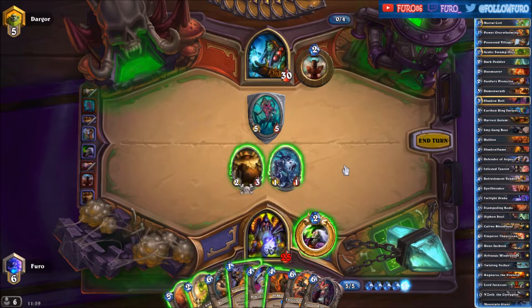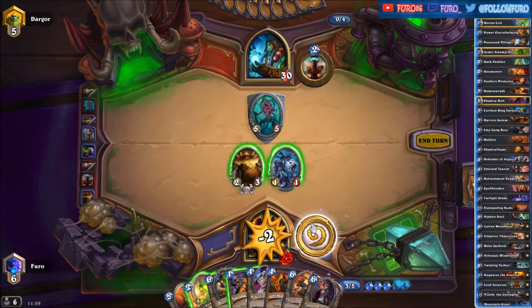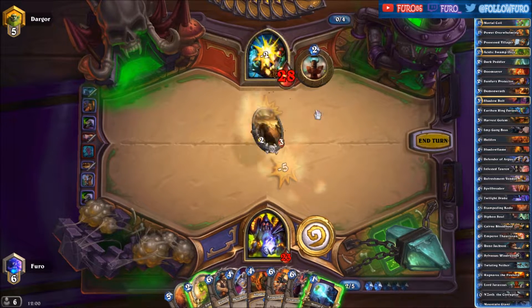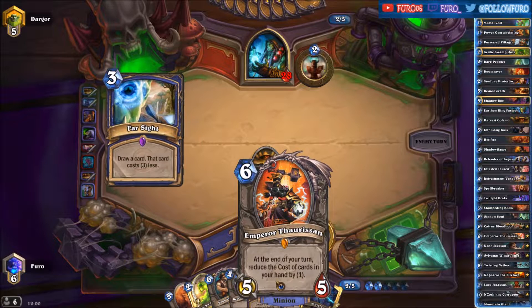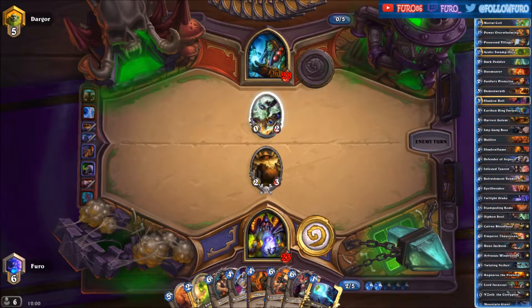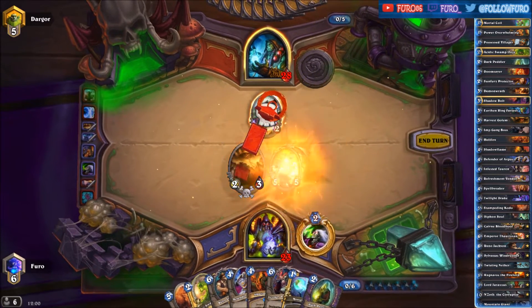We can easily kill it with the Power Overwhelming — that's a good option. We are still using the Life Tap here. It's a Mortal Coil and Power Overwhelming, so the Thing from Below is gone. With so many cards in hand, next turn the Emperor is pretty good. He's playing Far Sight — long time no see — and only another Totem. So we can easily drop the Emperor and also kill the Spell Damage Totem.